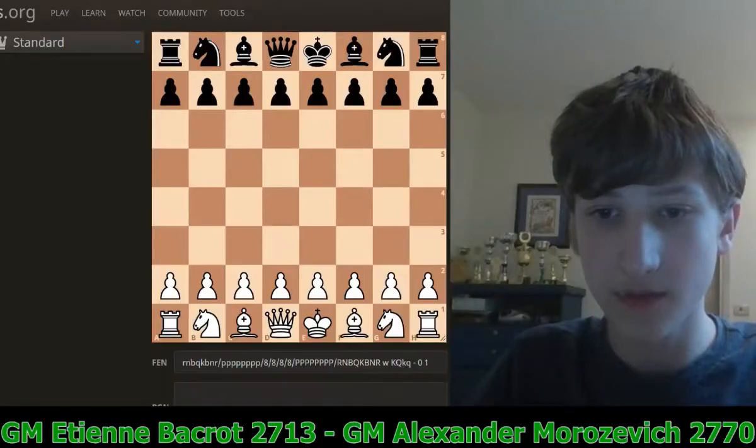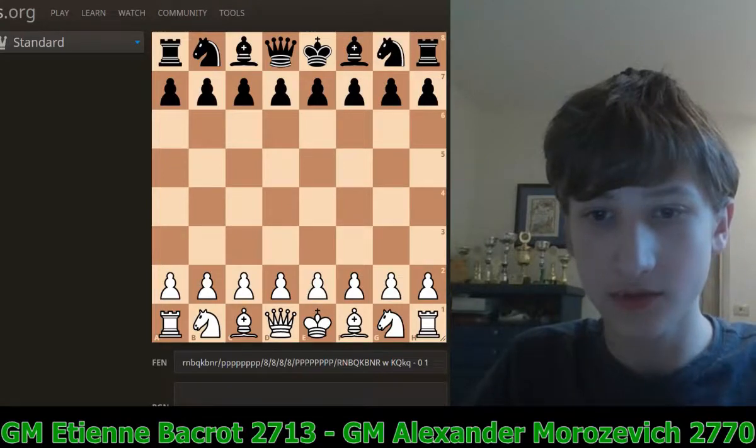Welcome to the channel everyone. Today I'm going to be going over a very high level game between two strong grandmasters. White is Etienne Bacroa, at the time of the game rated 2713. Black is Alexander Morozevich, at the time of the game rated 2770. Let's begin the game.